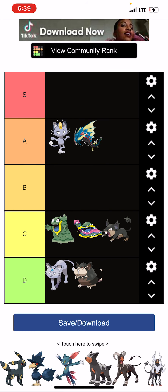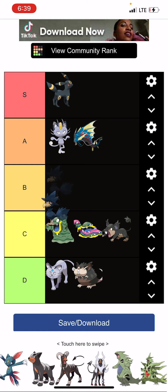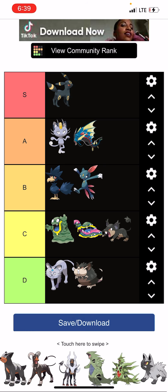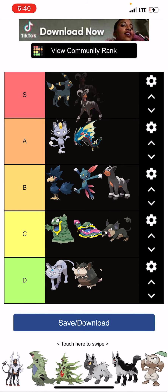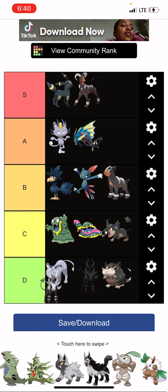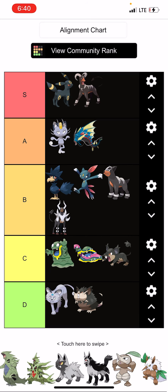Mega Gyarados is cool, Umbreon — boom — Murkrow is cool, Sneasel is cool, Houndour is cool, Houndoom is amazing. Mega Houndoom I don't like as much as regular Houndoom, so yeah.